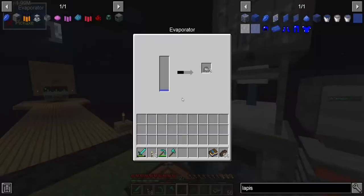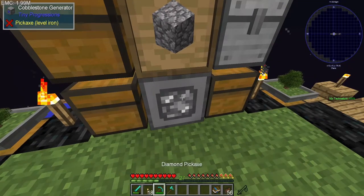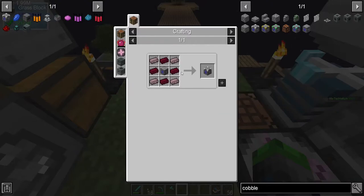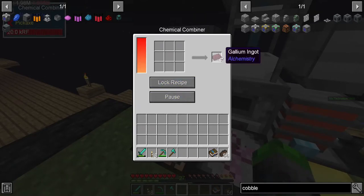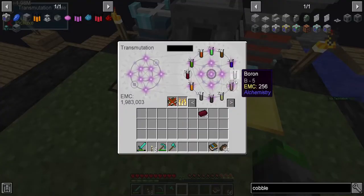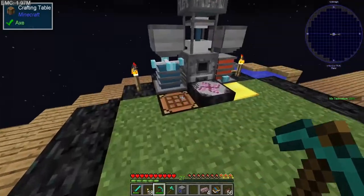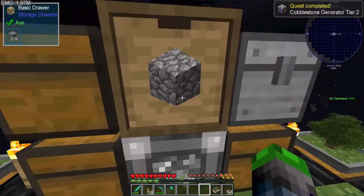We'll go ahead and upgrade our cobblestone generator to tier two. Let's see here — we need gallium ingots, so we have gallium. The gold's the gallium — gallium ingots. And then we also need nickel ingots, so nickel here you go. We got a quest, and we're gonna go snatch this into my inventory.